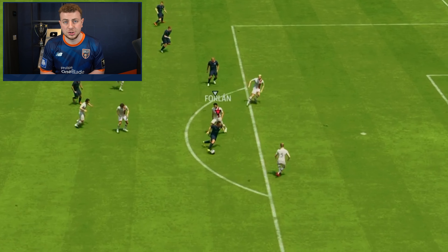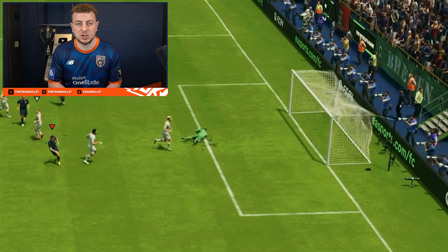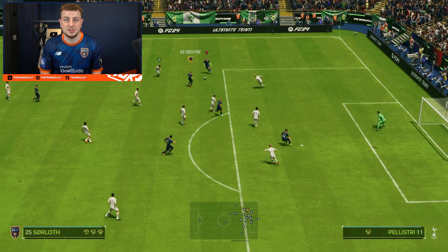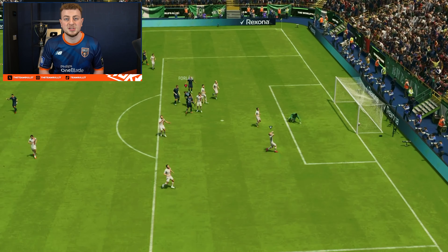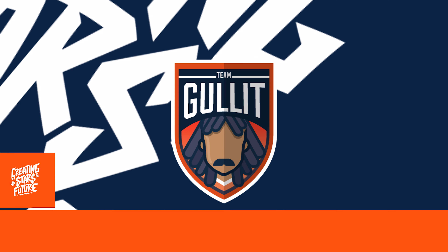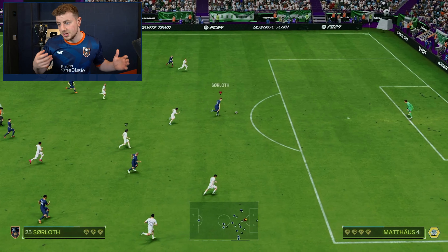The power shot is also good directly from the air. Foden has the Power Shot Plus play style — R9 chips it up to him and we go for a first-time power shot from the air; the goalkeeper cannot do anything about it. It's even better with players who have the play style plus. Here Foden is dribbling, then boom — top bins from about 20 meters, which is the perfect range for a power shot.